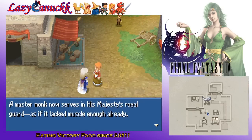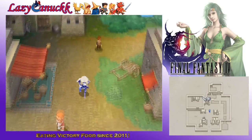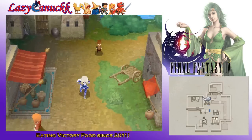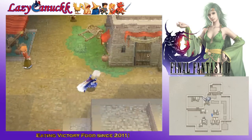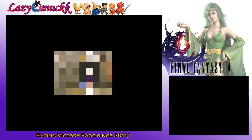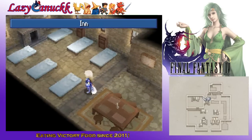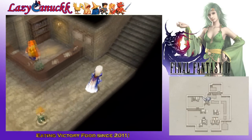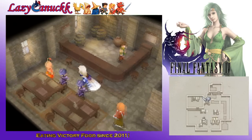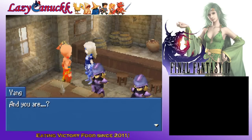A master monk now serves in his majesty's royal guard, as if it lacked enough muscle already. I believe he's at the inn right now. That's interesting — I wonder what that means. The door's still locked. Where am I going? Where's the inn? Down here. So we'll meet up with an old friend. He's not there — must be up here. What's up, buddy? How's it going, Yang? Yang, is that you?